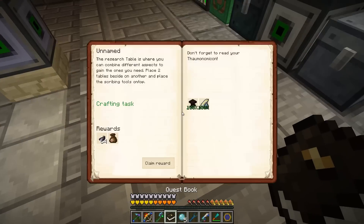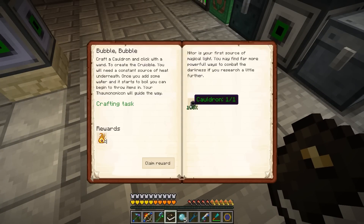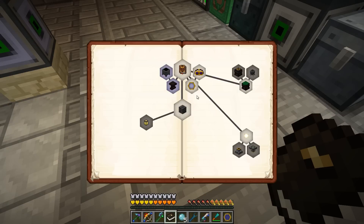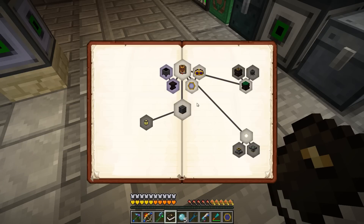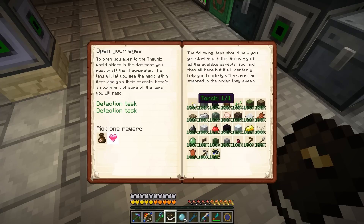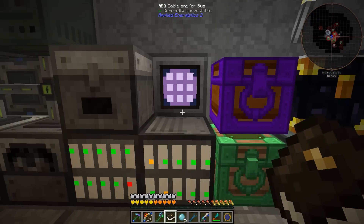We'll make a cauldron - we can totally do that pretty easily. We're also definitely going to need to make the crucible. Let's get our wand and do that in a moment. First though, I want to scan each of these items off camera really quickly and see how many aspects that unlocks. If this is like a roadmap to get everything unlocked, I'd love to see if that's the case. I'll take a quick break, scan everything, and be right back.